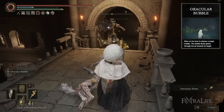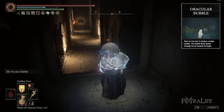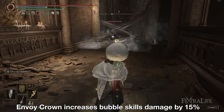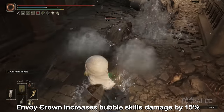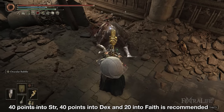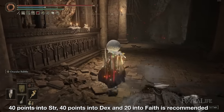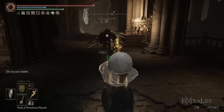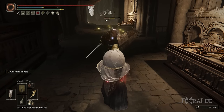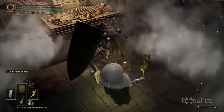Its weapon skill, Oracular Bubble, is why the Envoy's Horn is a decent weapon. It shoots out a bubble of 100% holy damage over a moderate distance that deals significant damage for its cost of 6 FP. This allows you to pick off enemies fairly easily or soften up hard-to-kill targets safely at range. Because Oracular Bubble deals 100% holy damage, it's buffed easily by Holy Shrouding Crack Tear and Sacred Scorpion Charm. Additionally, wearing the Envoy Crown will further boost the damage of this skill. The sweet spot is at about 40 Strength, 40 Dexterity, and 20 Faith, but the weapon scales decently with Strength and Dexterity up to 55 or so, with Faith lagging behind. Neither Strength nor Dexterity boost Oracular Bubble damage, but Faith does, so if you're building for that skill you'll sacrifice about 30 points of melee damage.